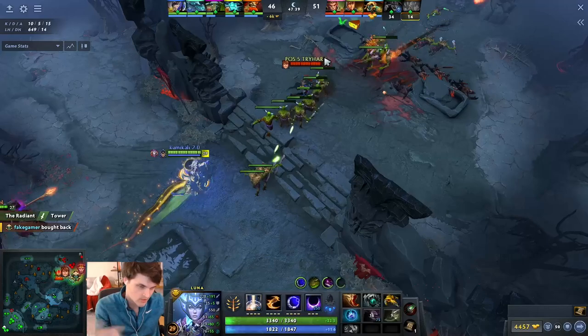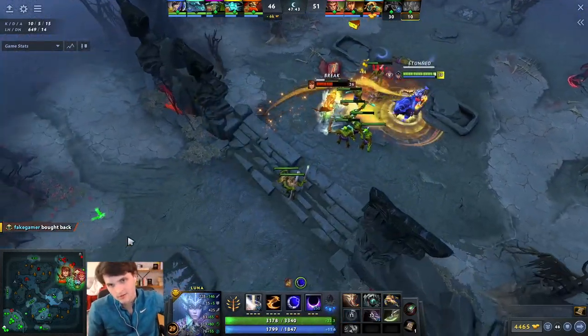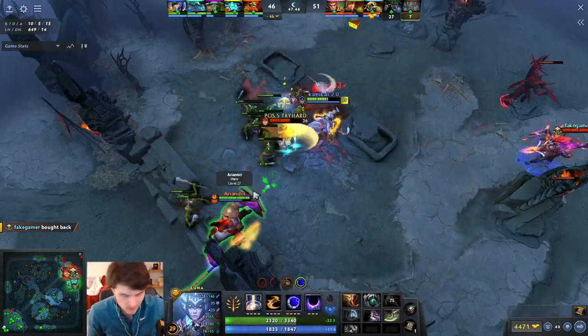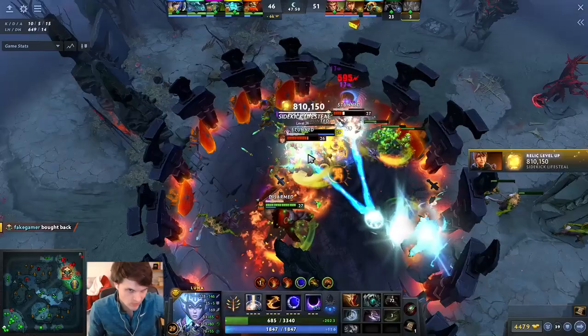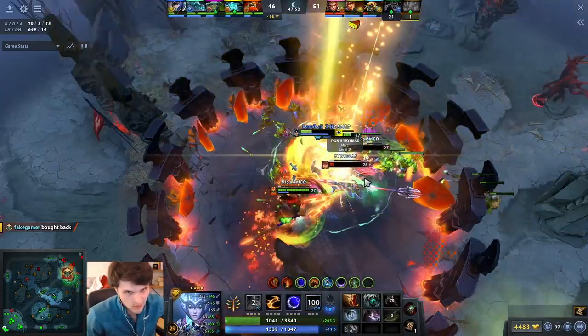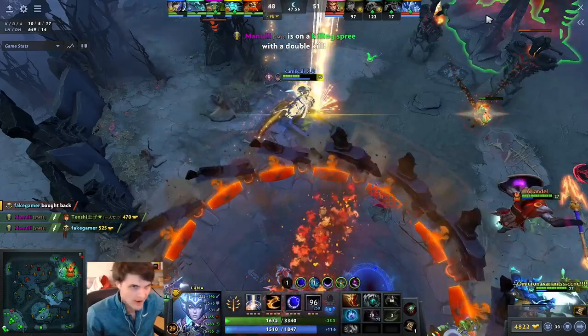Luna is a hero that purely relies on BKB — most games you're going to buy one. Games where you can't stand your ground in BKB are generally the hardest. Heroes like Slardar and Razor with single-target physical damage that pierces BKB are very annoying, especially since she likes to build Mask of Madness. That's why Ursa is also annoying. Templar Assassin can also be difficult. These heroes make it a bit hard to play Luna and you have to adjust.